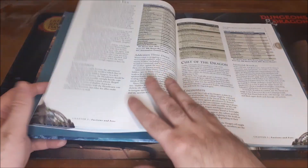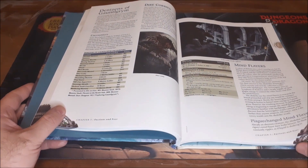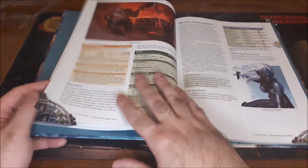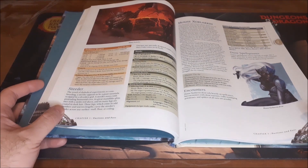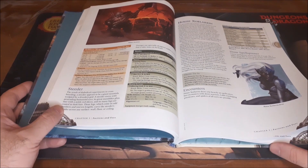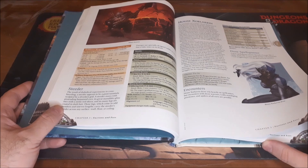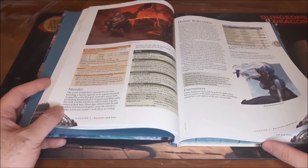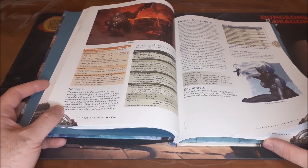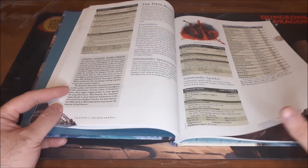Some of the barbarian tribes that operate in the area, the Cult of the Dragon, and then we get into Gauntlgrym itself, with some of the creatures found there including Mind Flayers — one of my favorite creatures — Duergar, and House Xorlarrin. This is one of the drow houses that I believe left Menzoberranzan, which allowed House Baenre to return to the ruling council. They set out to take over Gauntlgrym and have it become like a drow satellite city to Menzoberranzan, but unfortunately it didn't quite work out the way they wanted.